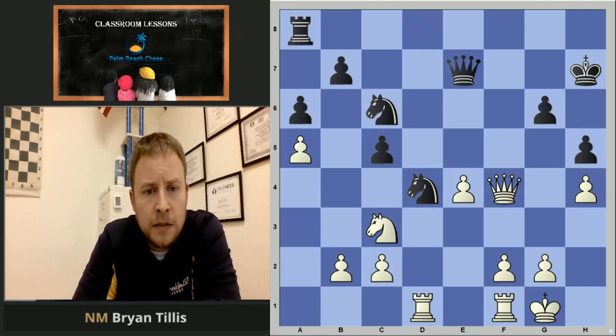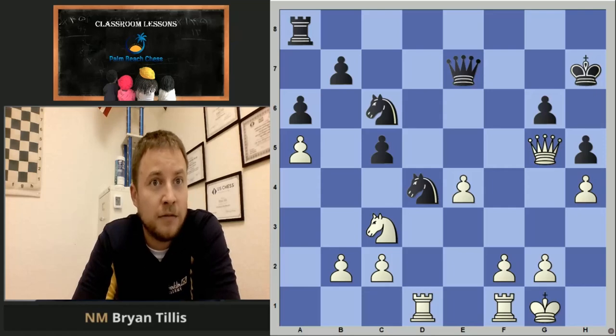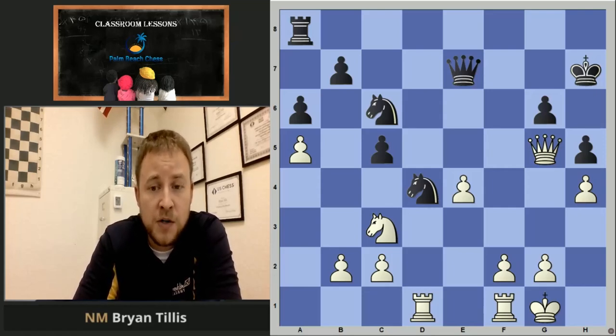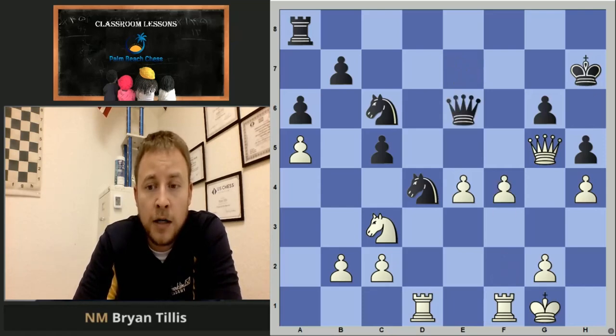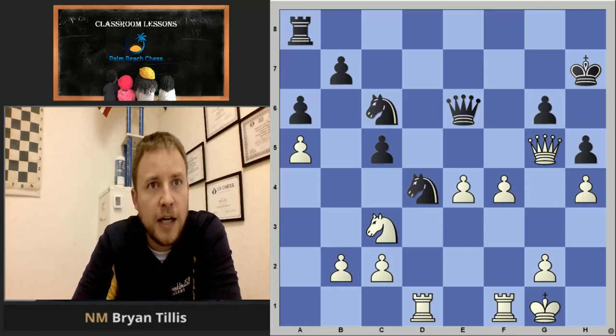Queen e7 was another move I was pleased with — it was the best move according to the engine. Qg5 — just saying let's get the ladies off the board, and if we don't, I'm probably going to take your c5 pawn or something. He goes Qe6 and after I played f4, he resigned because it's pretty clear his king is not going to be safe, the crash through is imminent — GG. There's no counterplay and the connected knights are pretty worthless in this position.